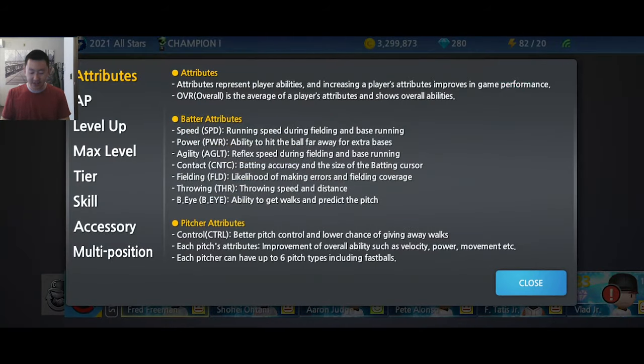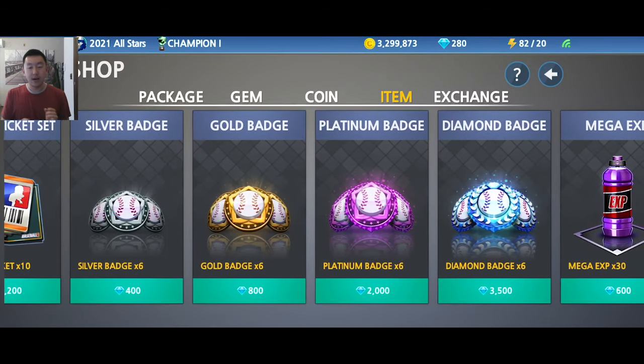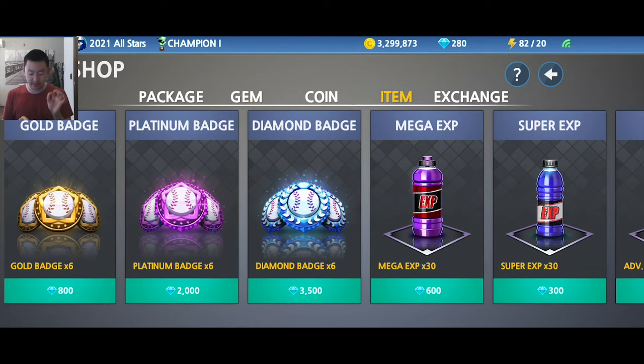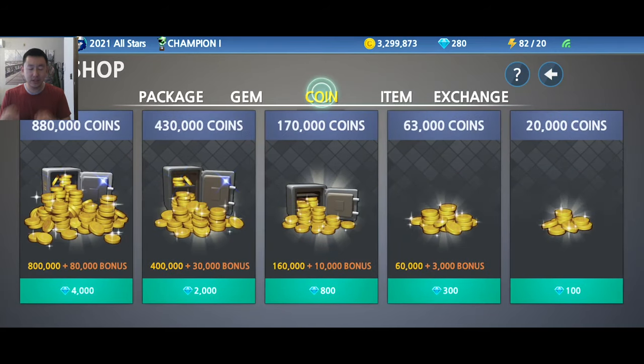Check the in-game guide if you have questions — it tells you what everything does. You can also buy items in the shop. Diamond and platinum badges are very expensive and I don't recommend spending money on those. But recruit ticket sets are pretty cheap — 1,200 gems gets you 10 recruit tickets, which is about two pitchers. You can earn gems through daily missions. Silver and gold badges aren't too bad. If you really need coins, wait for the weekly sale where you get double the coins for the same price.